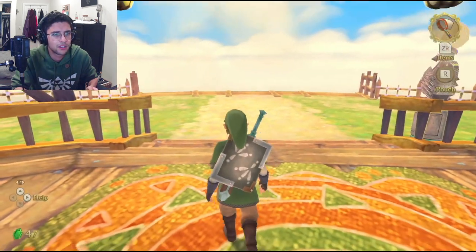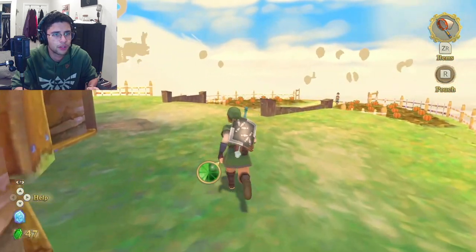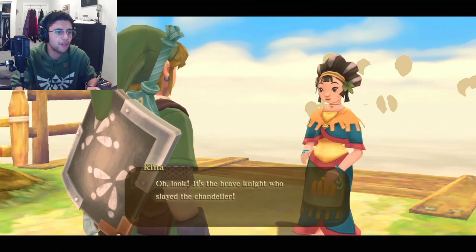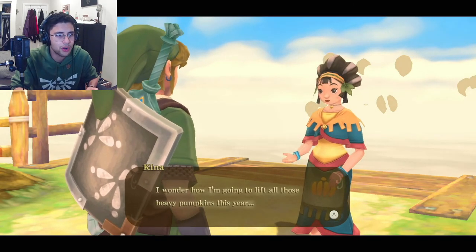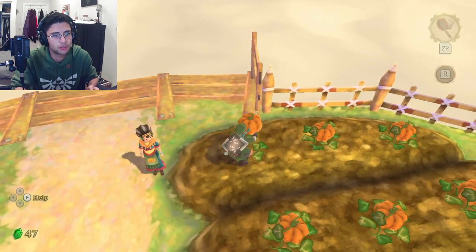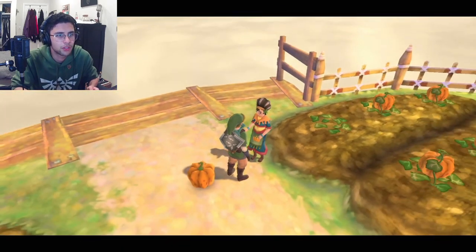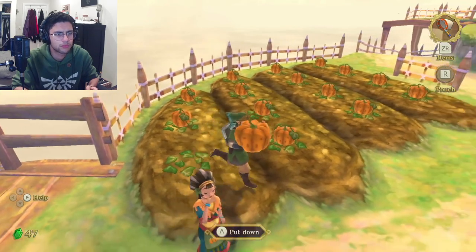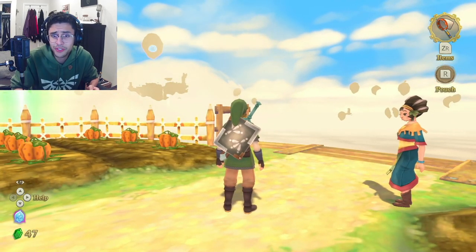I think that's everything we can do for now in Skyloft. Can I do anything with the pumpkins back here? Oh hey, let's talk to her. "Oh look, it's the brave knight who slayed the chandelier. Still working it off, huh? Say, it's almost pumpkin picking season. I wonder how I'm gonna lift all these heavy pumpkins this year." I can't help her — the game doesn't want to let me. I guess it's off to the surface we go.